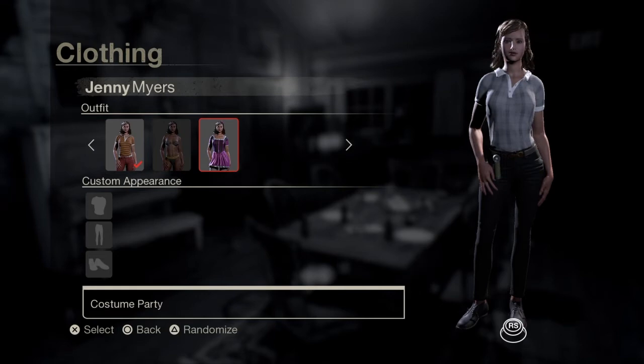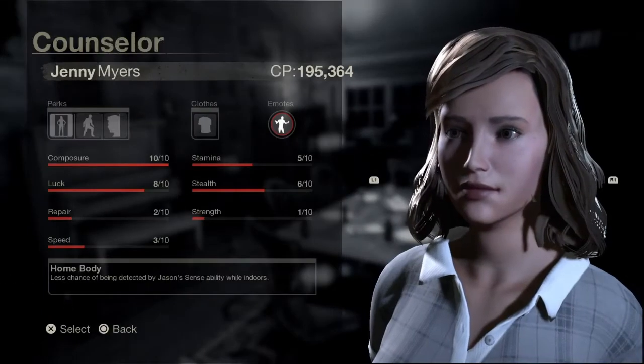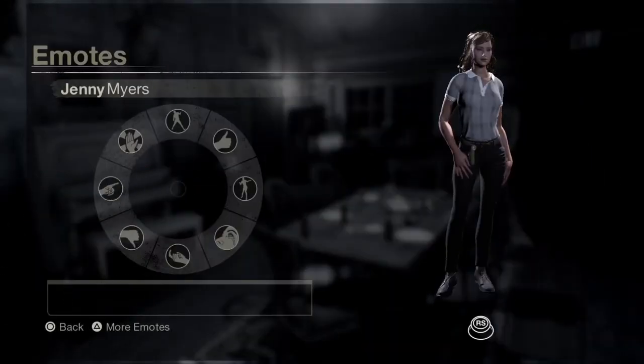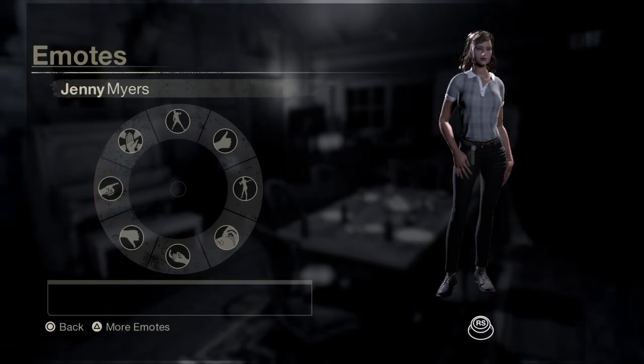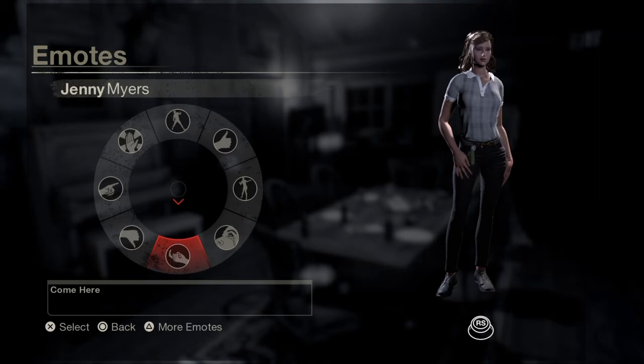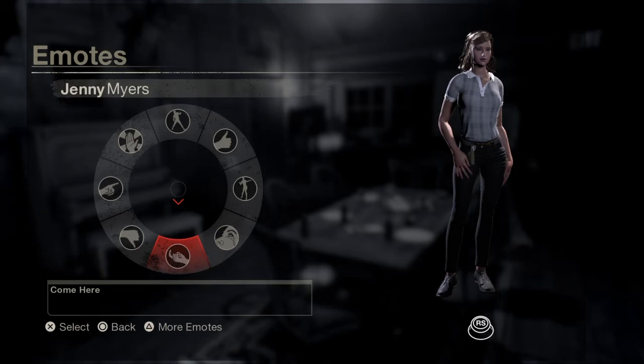As for the emotes, there are two that we specifically want to use. We want to use 'Go Away,' because sometimes we're going to be next to Buggs and Vanessa and we need to tell them to leave because they're loud. And second, we want to use 'Come Here,' because sometimes Tommy Jarvis doesn't have a mic and you have to coerce Tommy Jarvis to help you.